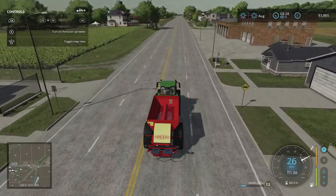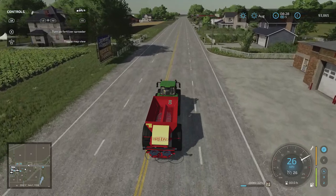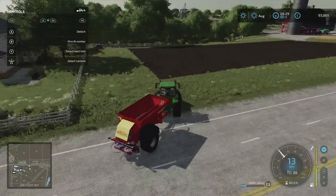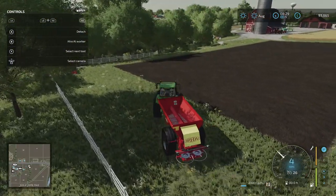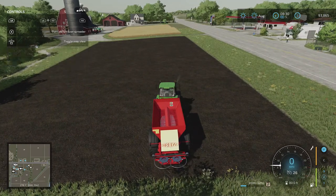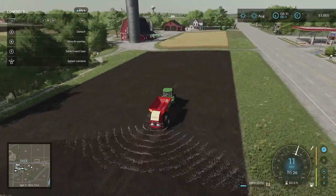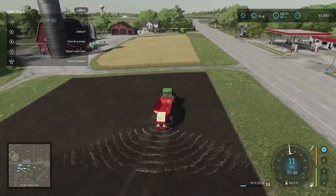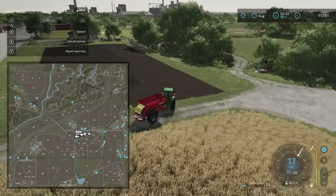As we drive back, if you hold down LB you can see the option to turn on the fertilizer spreader — that's the B button. Once you're on the field, hold down LB, press X and you'll see it spread. If we zoom out you can see the field going a darker color where it's been fertilized. When you reach the end of the field, turn it off by holding down X.